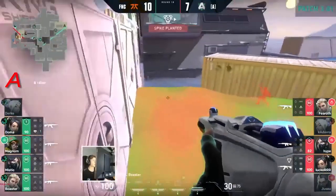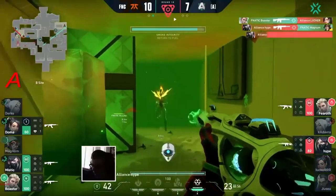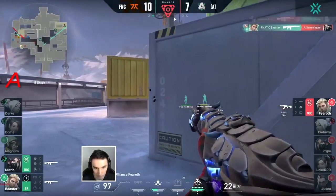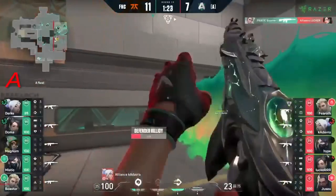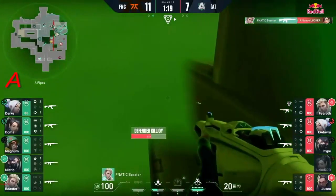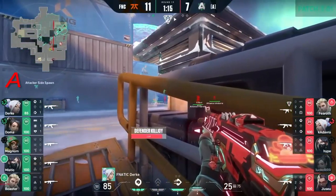They haven't even got the spike planted at this point — look at her trying to finally get it into the site. A drop down from Boaster — heads-up play! They've got him, and this brings it down to only Fear Of. Look what he has in his hands — technically he could still use his ult, but he's not going to be able to. The ult is coming in, just trying to lock everything down. Boaster opens up strong — the spike just has to go all the way in.